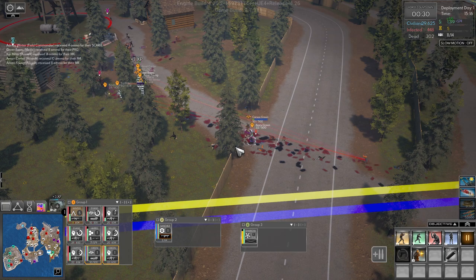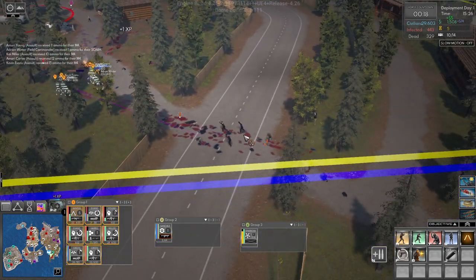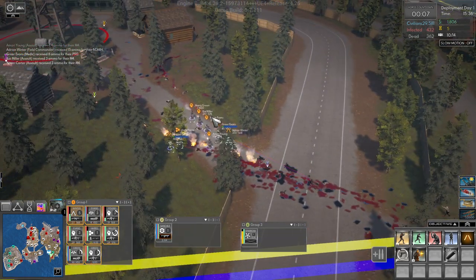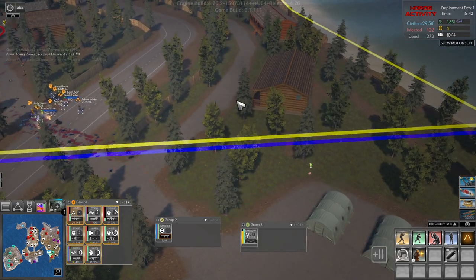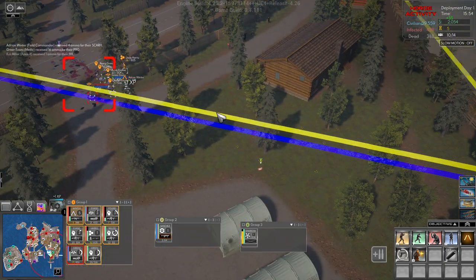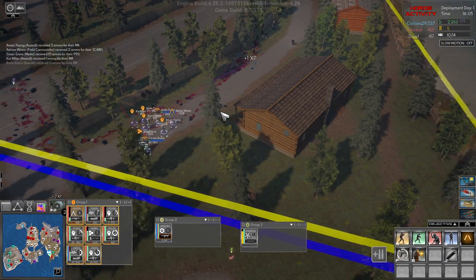Get in here. We're pushing back this way, and then we're going to come up this way. A team is under attack. So we're pushing up this way — Winter isn't doing great.